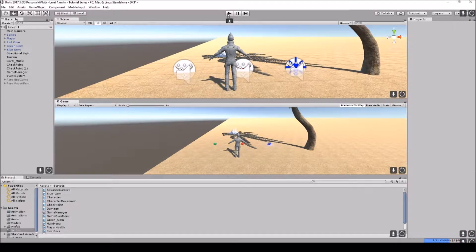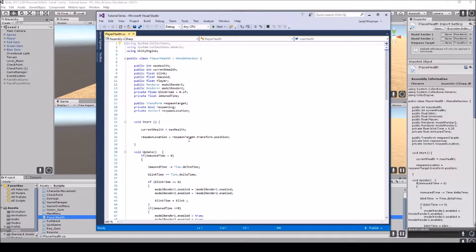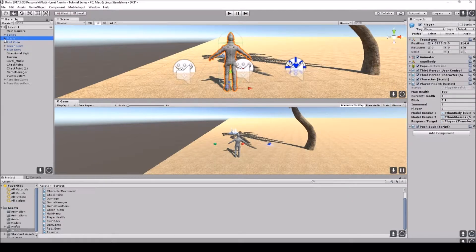Let's jump into the script. First we're going to the player health script we've already created. We're going to make a public float 'immune' so the player is immune to all damage, a public float 'blink', a blink time, and an immune time — how long we're going to be immune and how long we're going to blink for. We'll also need to control the renderer for the model.